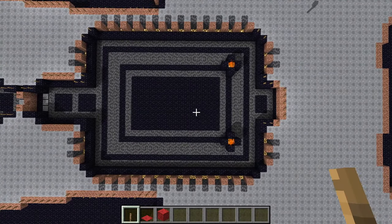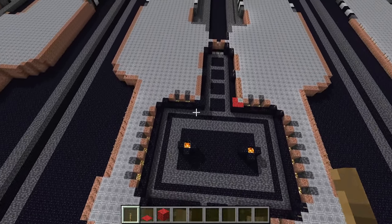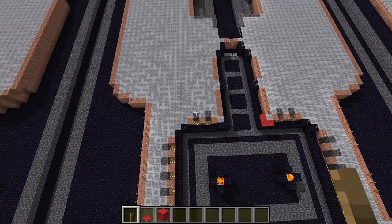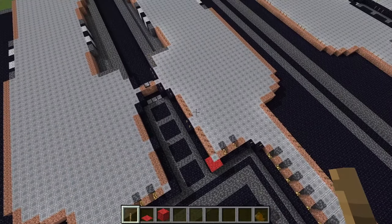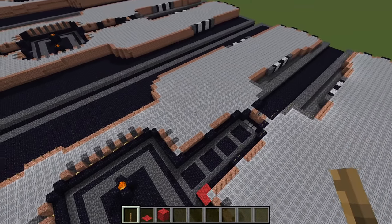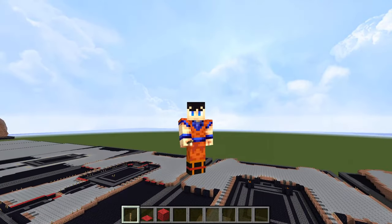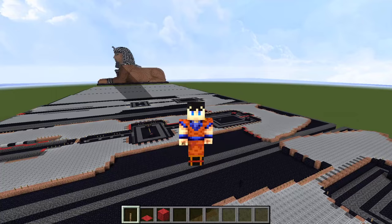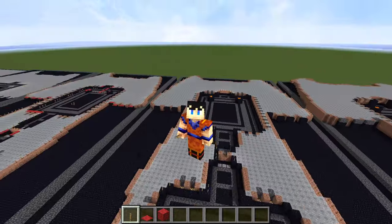There's your second chambered interior room for this level. There is more space available if you wanted to perhaps make a cross intersection here and work in some smaller chambers into the paws. We have a very simple two-chamber design — no need to overcomplicate it, since the Sphinx doesn't actually have these chambers inside. We're just adding them for fun.